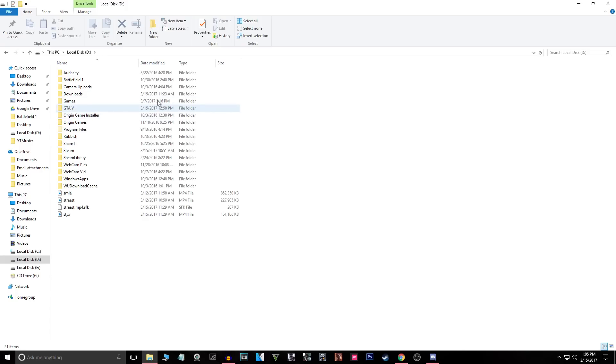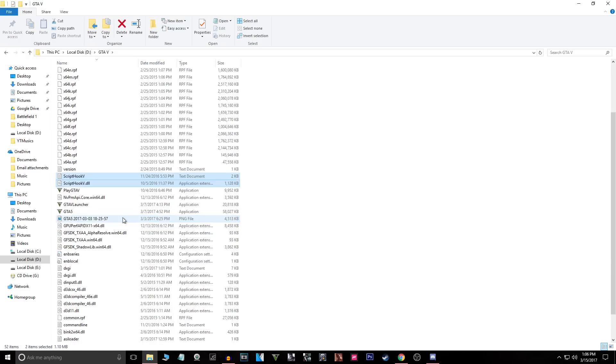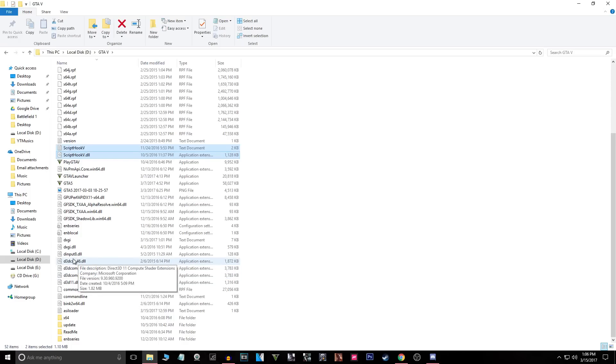First, go to where the game is installed — Local Disk D, GTA 5. If you use the ASI loader, there are some particular files you need to delete. The files will be listed in the description below. For me it's three files. The first one is Script Hook V — just delete all the files I'm showing, whether it's a text document or application extension. Click on Script Hook V text document, then Script Hook V dot DLL, and one more dot DLL file.